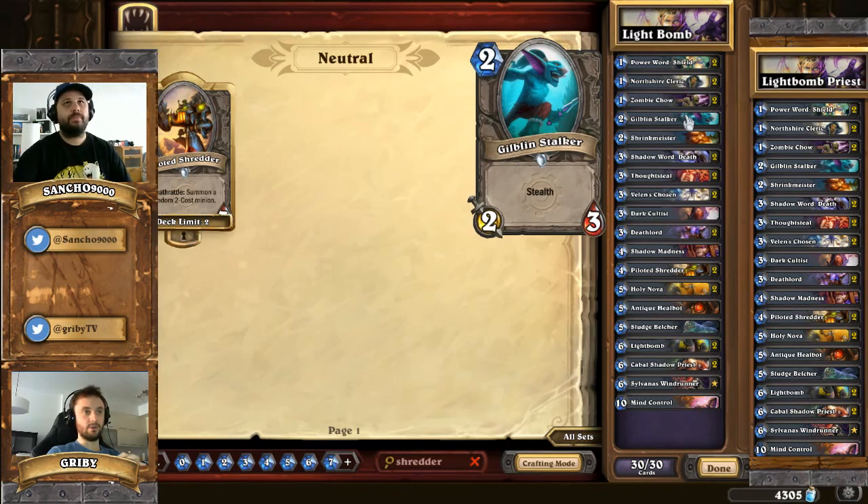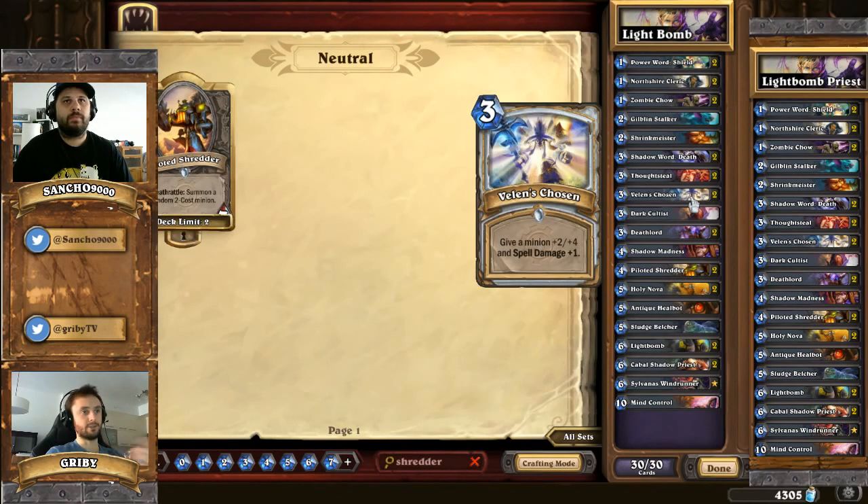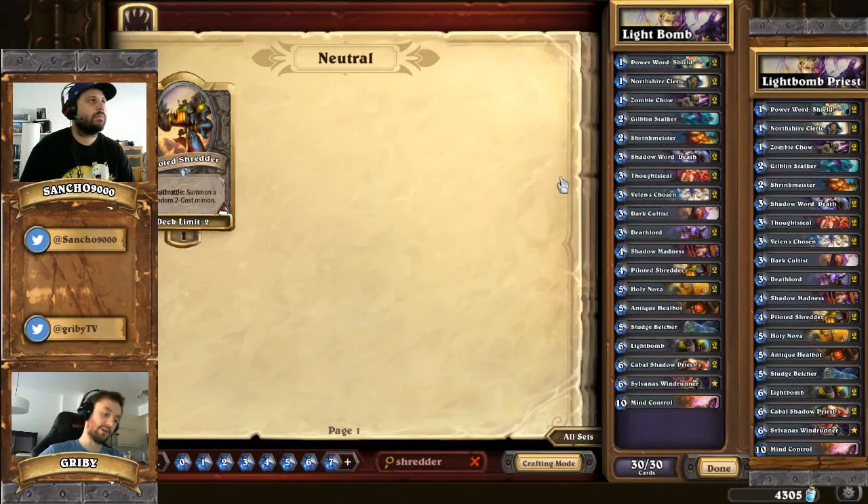So all these cards like Valence Chosen can combine with Gilblin, North Shire Cleric, Zombie Chao, and Power Shield. All that means you're going to have maybe weak minions in terms of attack, but in terms of health these minions are going to be pretty resilient. That's a good combination with North Shire Cleric because these minions are going to trade again and again and be healed. So these are the core cards for the early game - they're going to bring you the mid and late game cards after that, just to draw faster and go through your deck.